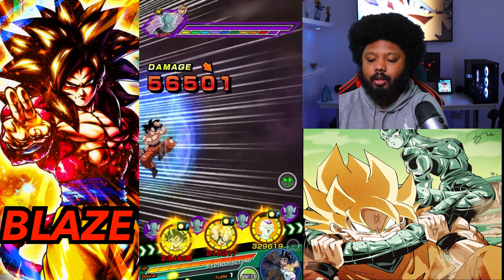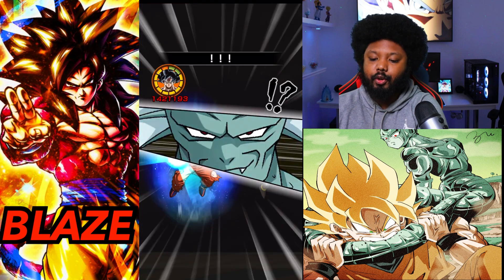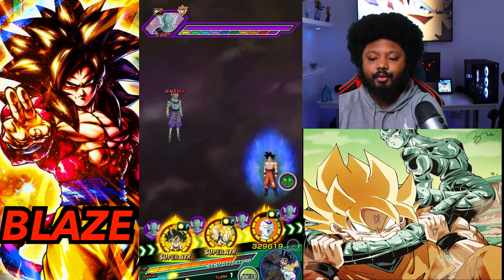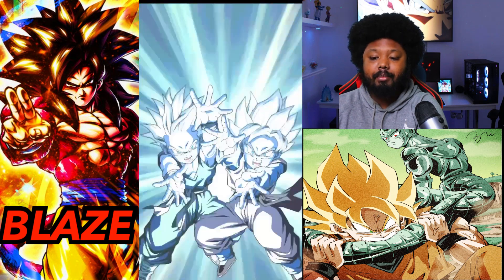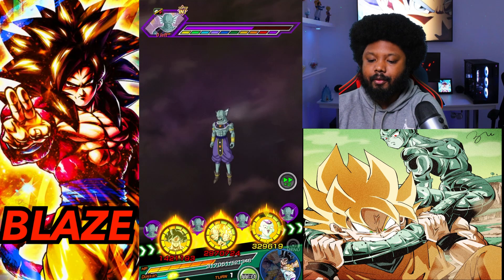Thank you — we should be good to go. 1.4 for Goku, and he does dodge as well. 50k — okay, this guy hits really hard. 2.97, which is fine. I feel like I'm not going to get the no-item run just because we started on a very bad foot. 67, 48 — oh god, Frieza is getting smacked here.